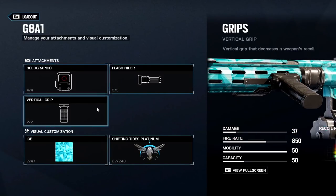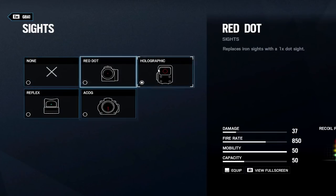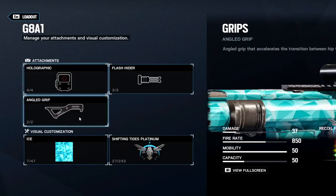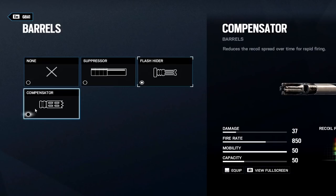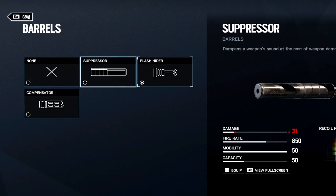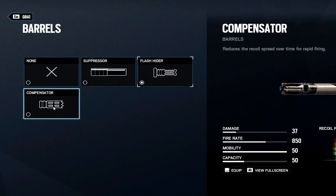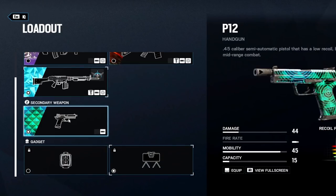My favorite weapon is the G8 A1. The angled grip is on this weapon; it has over 50 bullets. I like to use the holographic sight — it also has an ACOG. The best comparison I can give is it's basically Ash's gun with an angled grip and holographic. I pair that with the flash hider, which makes recoil easier for me to control.